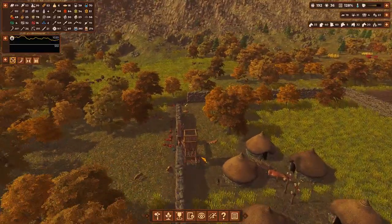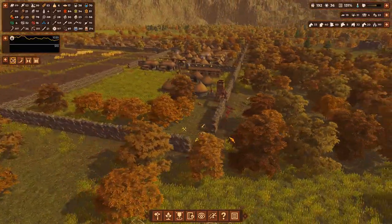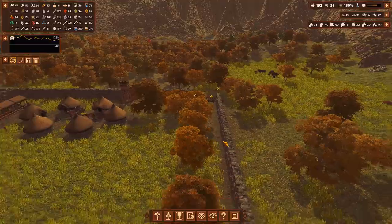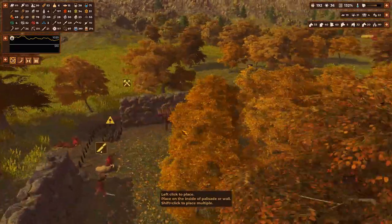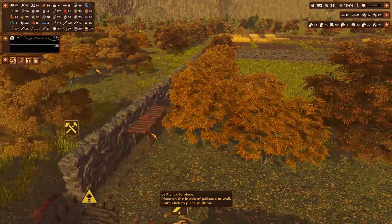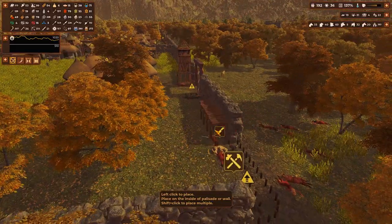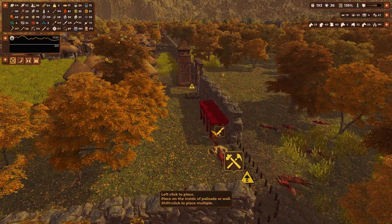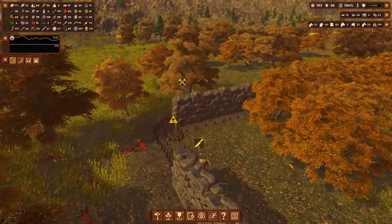Looks like we have a tower going up here. I'm going to up the priority on this tower. We should put a couple of reinforced platforms in already - worth having those built up. Ooh, we didn't really want to do that - that was a mistake. I apologize for that profusely - we accidentally exited out to Windows. Rookie error, but it happens. So we've put a couple of platforms along there.